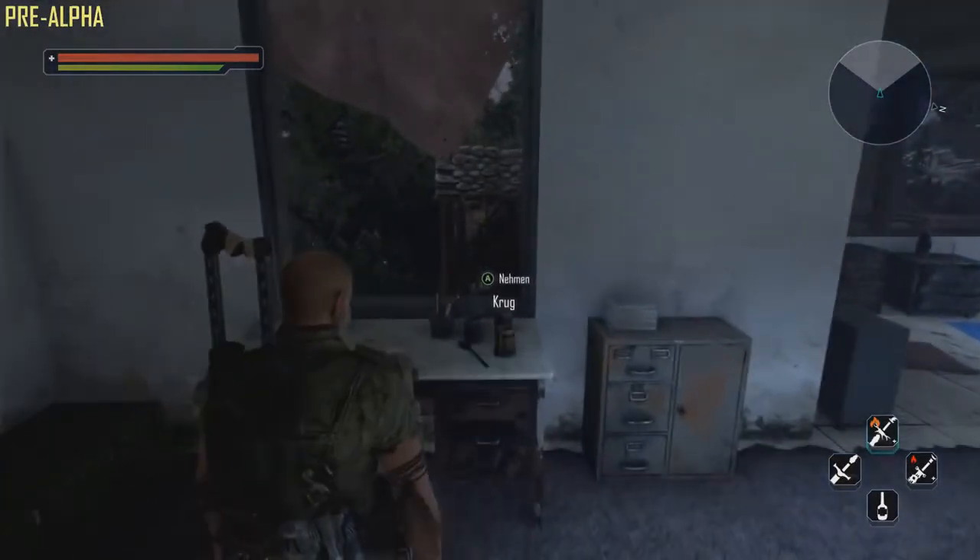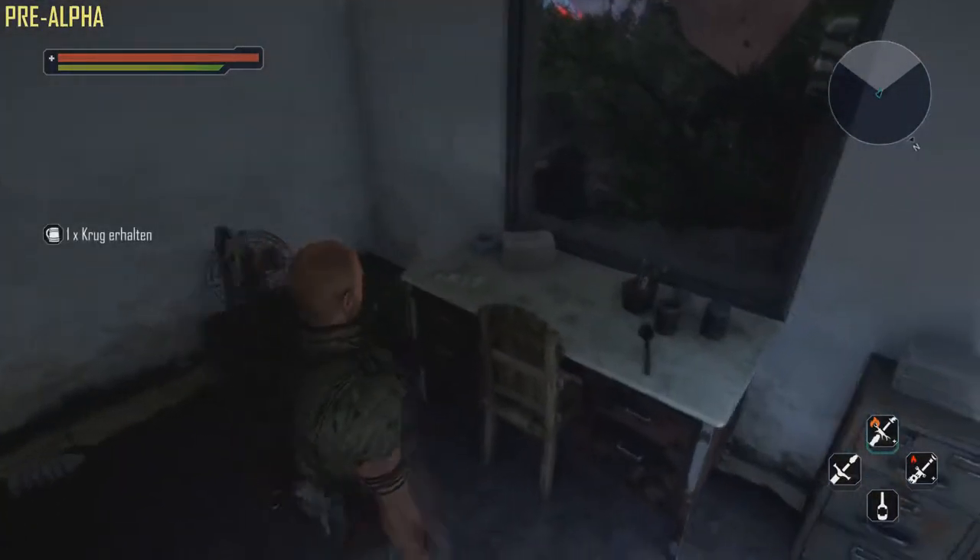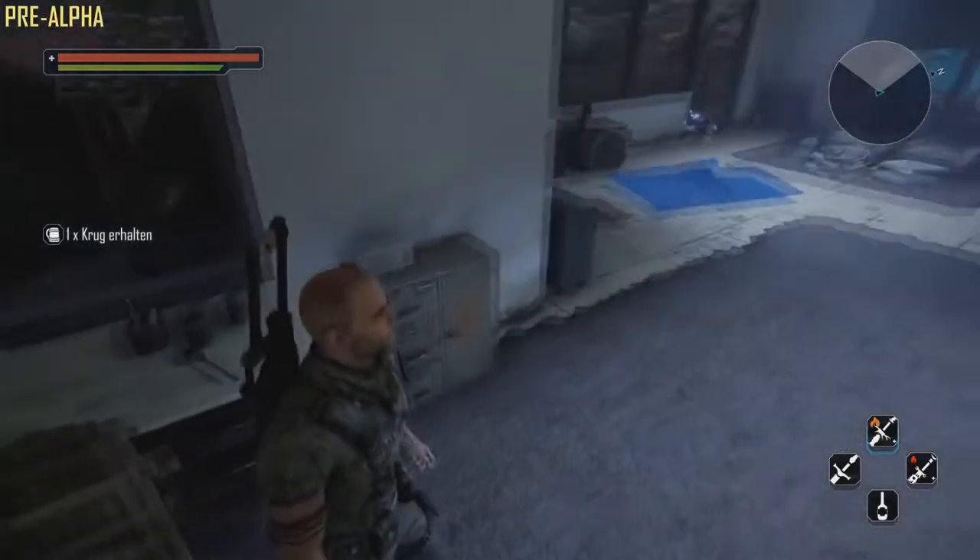A new idea of picking locks has been introduced into this game. As you can see there is a code written on the desk. With this code we can open a vault cache.